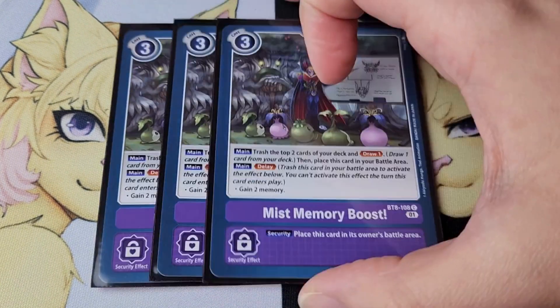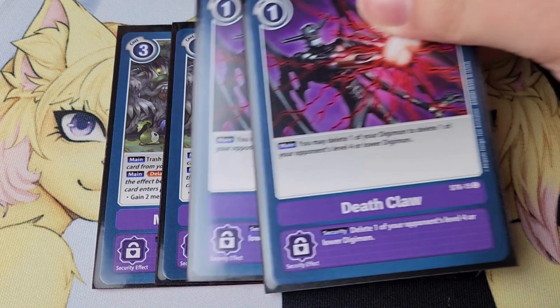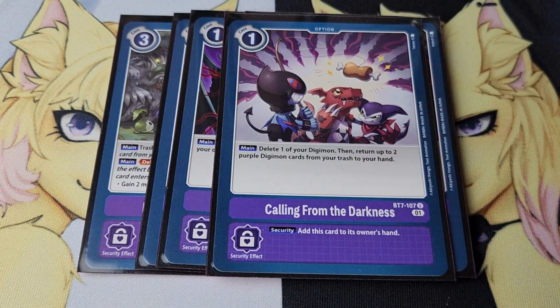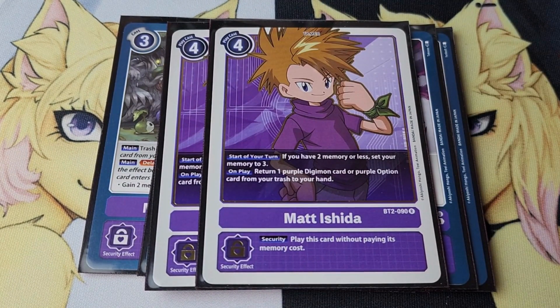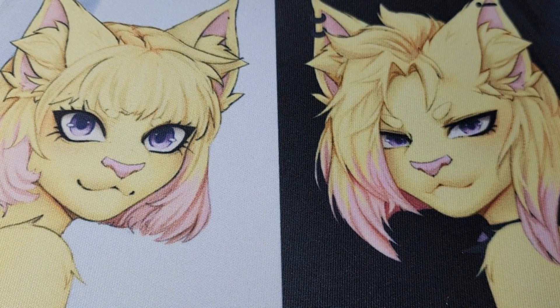Next up, three copies of Miss Memory Boost — self-explanatory: trash cards, draw cards, and the memory gain was very good. Two copies of Death Claw to get rid of my own Psychmons and my opponent's Psychmons. Then the card at one that you should be running in every purple deck — grab two cards for free, or delete one of your Digimon and grab two cards for free. I also ran two copies of Matt Tamer to grab option cards and Digimon from my trash. If I milled a Death X I could just use Matt to grab it and use it next turn. That was my really weird deck for locals — I hope you guys enjoyed it and maybe it gave you some ideas!